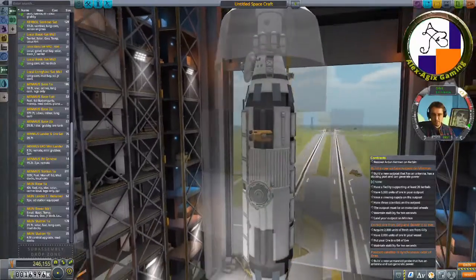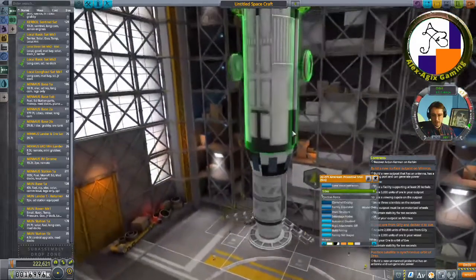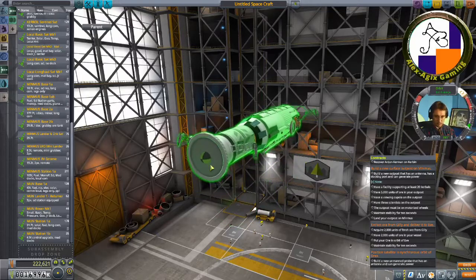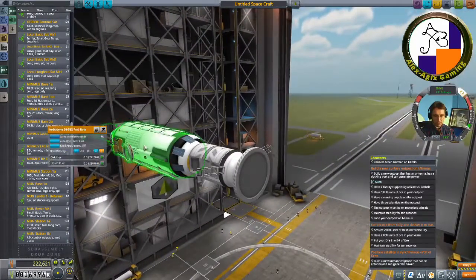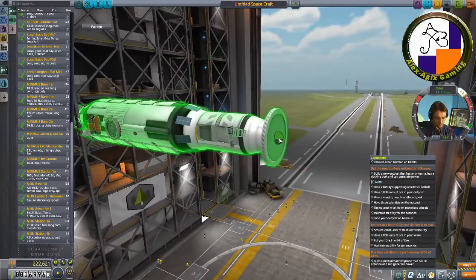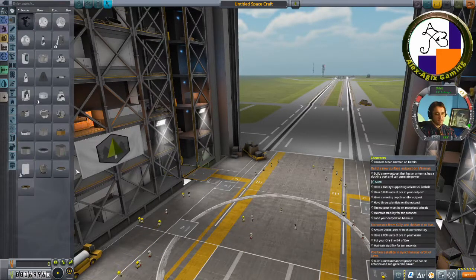This would be a really heavy base. I'm going to delete the existing fairing. The thing with this base is it's quite big and has a really big fuel tank which I don't need, so I'm just going to start from scratch.